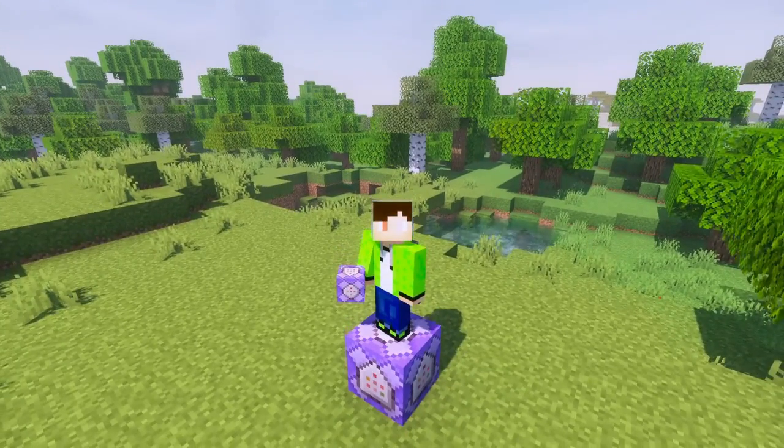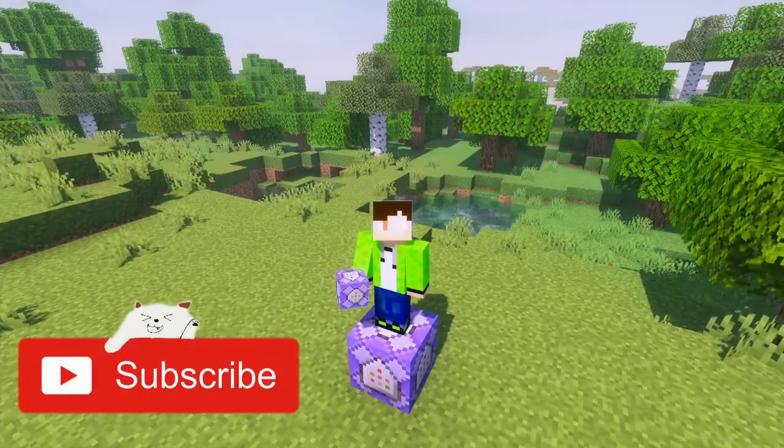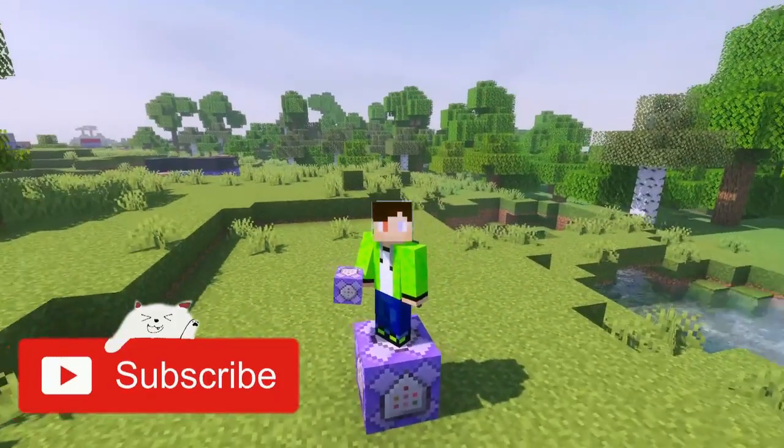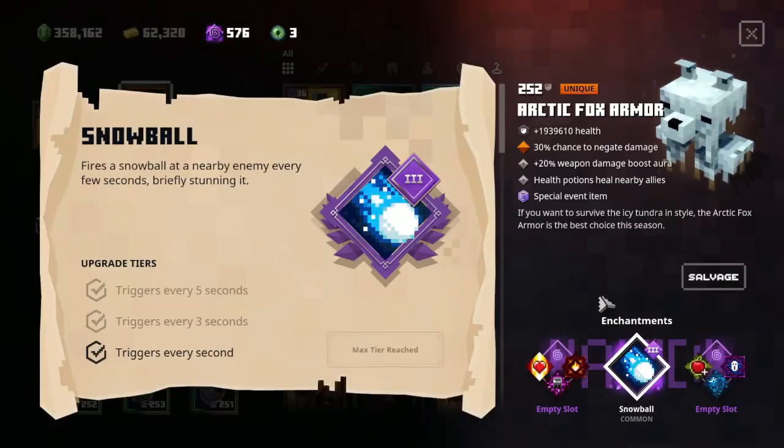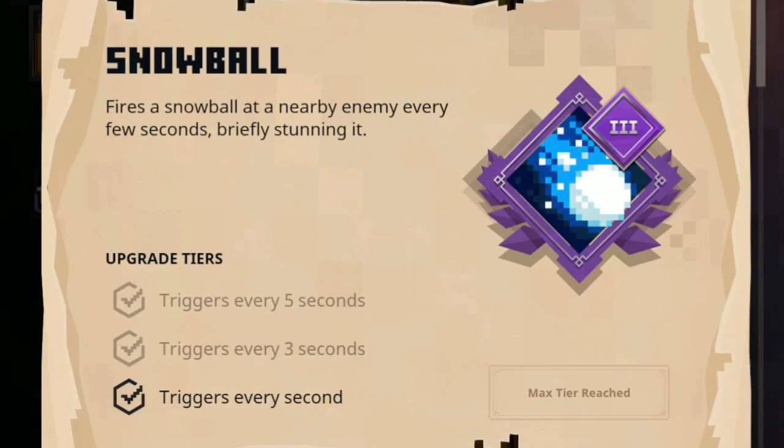Hello everybody and welcome back to Minecraft, where in this video I'll be making the snowball enchantment from Minecraft Dungeons using command blocks. If you don't know what snowball is, here's the in-game description: Fires a snowball at a nearby enemy every few seconds, briefly stunning it. At tier 3, this triggers every second.